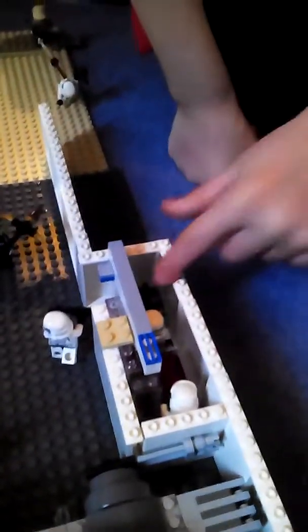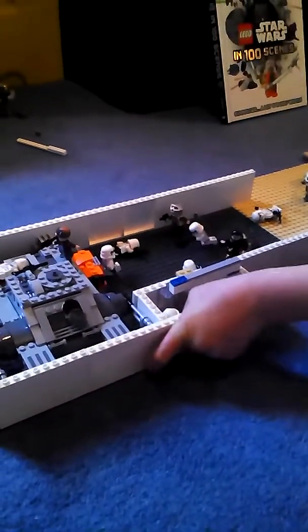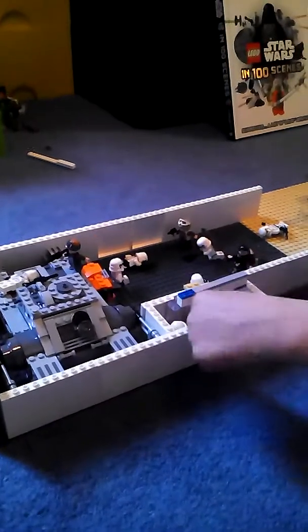So there's a sliding door, and there's a stopper just right there. On the inside there's a little tiny gun rack — there should be two of them. And then there's a little holographic table and that big red square, which is showing the Imperial base.